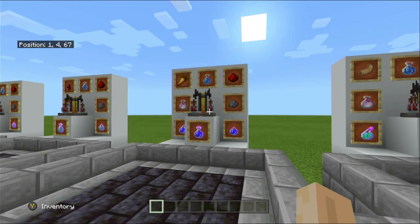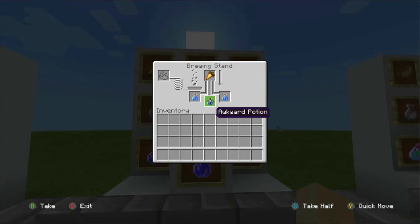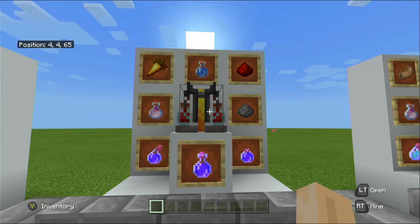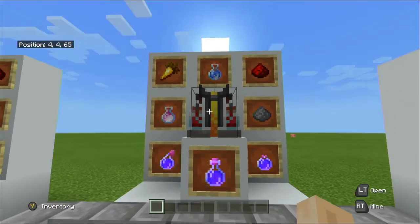Now we are going to be talking about the potion of night vision. This potion is crafted using the awkward potion and golden carrots — awkward potion at the bottom, golden carrot at the top. To obtain golden carrots, place a carrot in the center of a crafting table fully surrounded by gold nuggets to get one golden carrot.